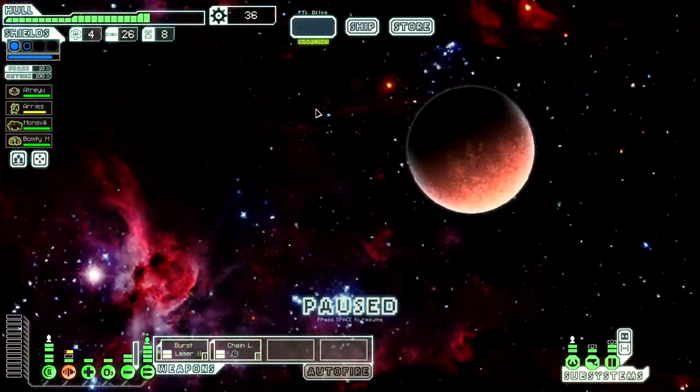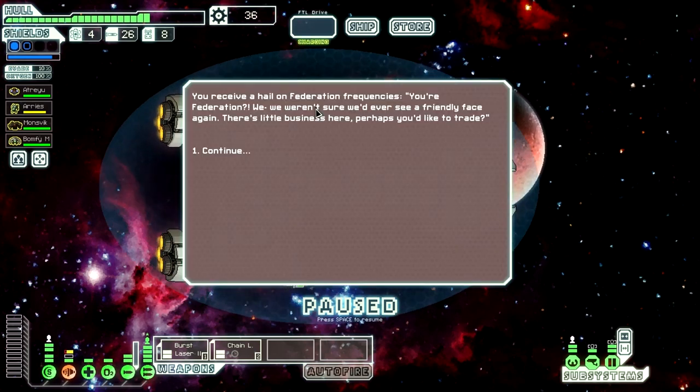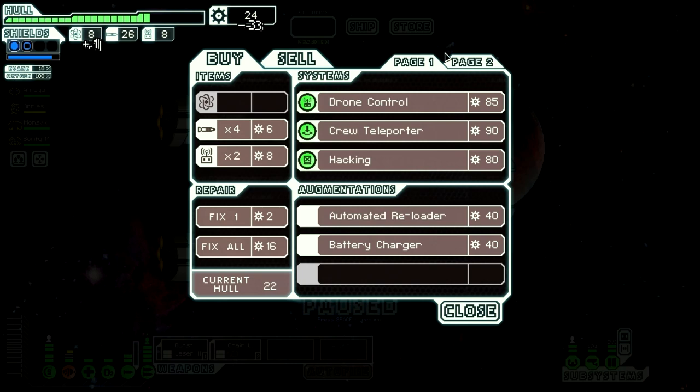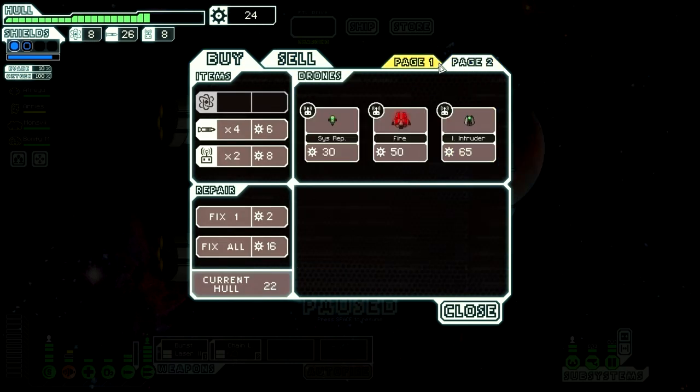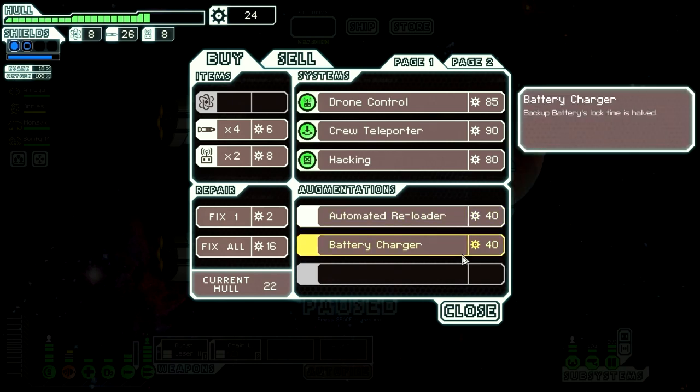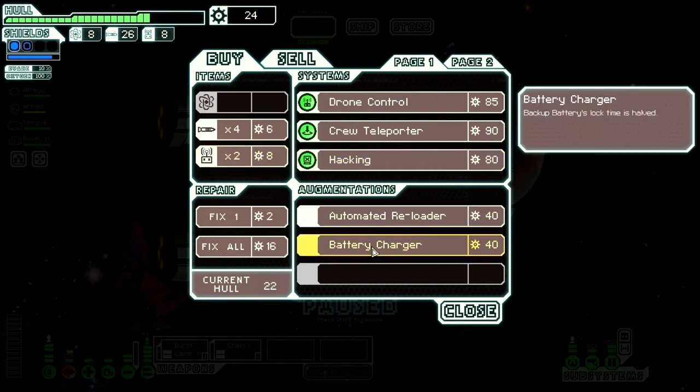36 scrap should give me like 10 fuel if they have it — they only have four. We'll buy all four. With 24 scrap left, there's not much else we can do. An automated reloader's pretty good. What we really want is the weapon pre-igniter, which allows you to enter a fight with your weapons charged — it's so overpowered. We don't need to heal, so we can just leave.